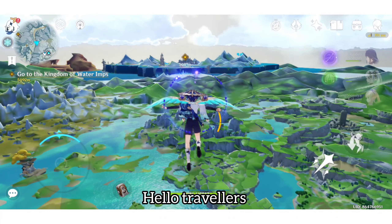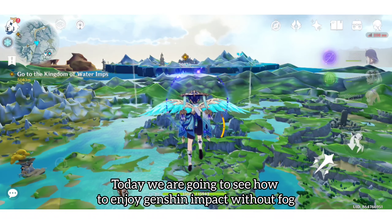Welcome travelers. In this video I'm going to show you how to remove fog in Genshin Impact. Step 1: press the Paimon menu and character menu button at the same time. You can press the back button, and if the character menu opens then it means you are doing it correctly.